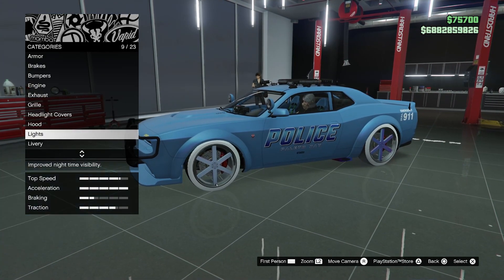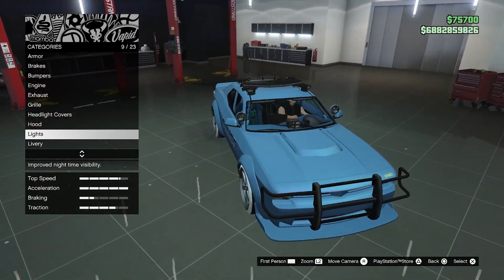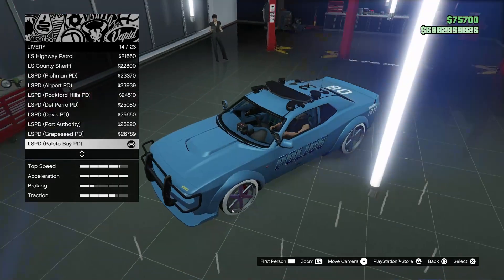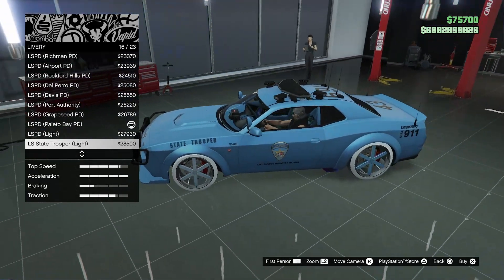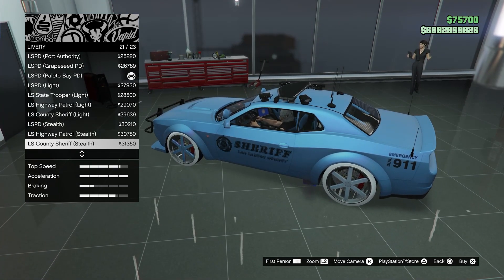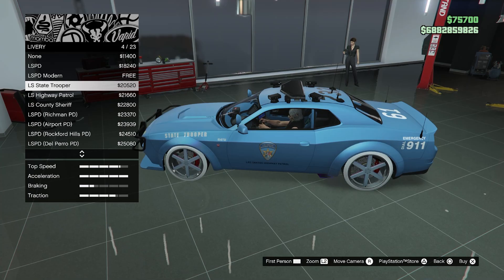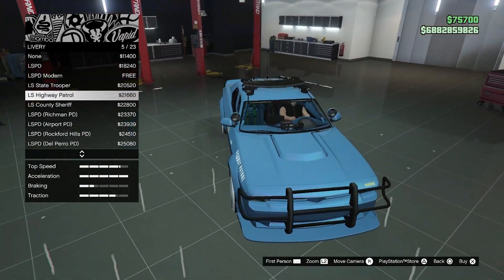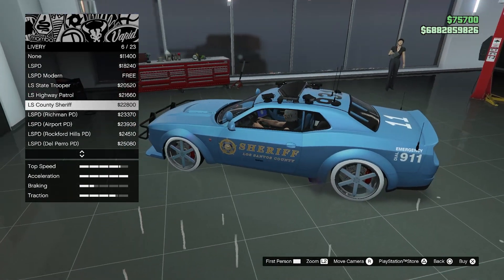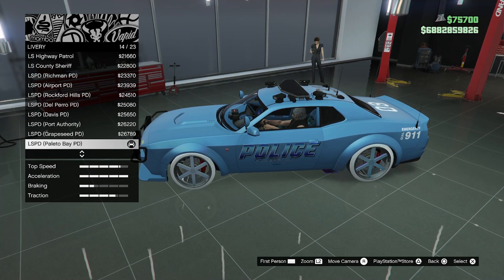For headlights, you guys know you have to go down to the car meet in order to get the rest of the headlight options. Now, probably what everybody's been waiting for are the liveries — and they have 23 different liveries.